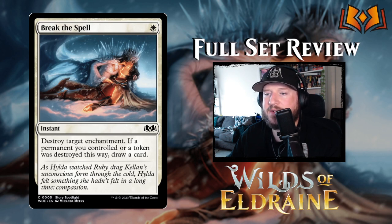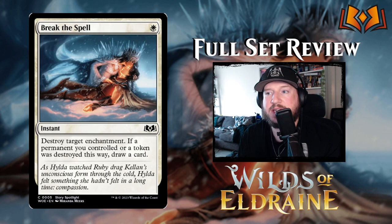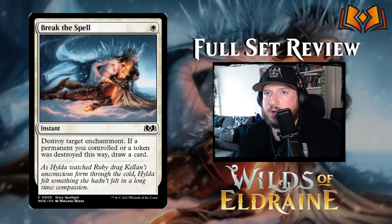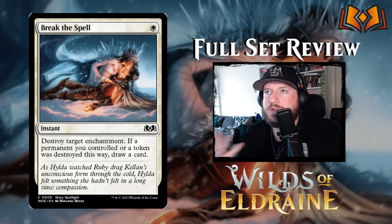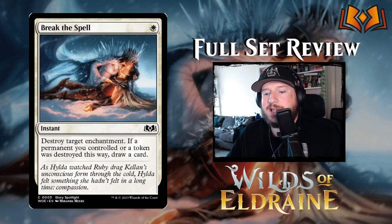Next up we have Break the Spell: one white mana for an instant — destroy target enchantment. If a permanent you controlled or a token was destroyed this way, draw a card. This is interesting because there are a lot of enchantments in this set, but it also gives you a bonus if you target your own enchantment — like these aura tokens. You can destroy one of your roles on your creatures to get the extra card draw, or destroy an aura your opponent has put on one of your creatures. I think this is going to be big in limited for sure, and it's probably going to be a decent sideboard card against the white-green enchantment deck.